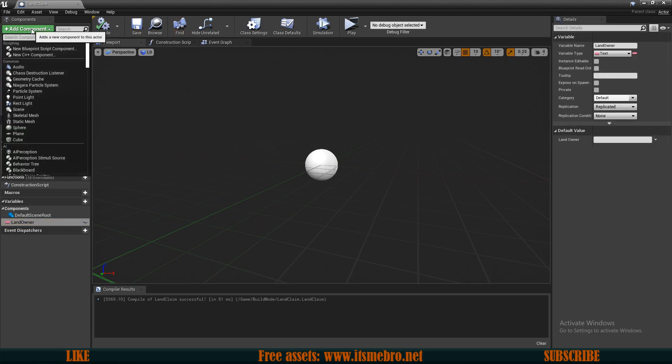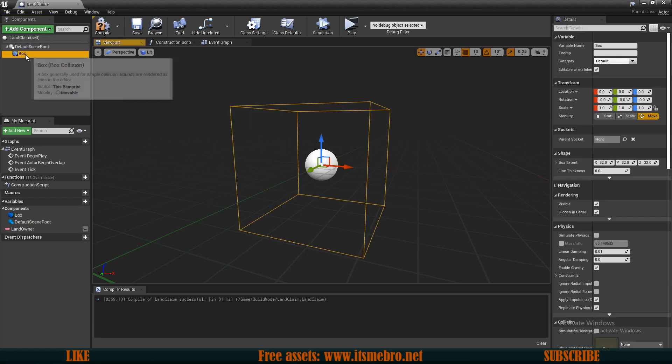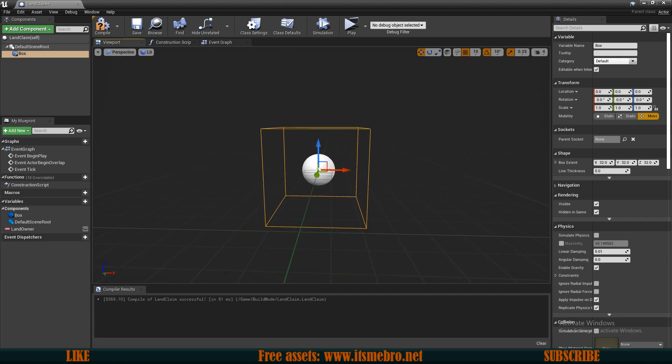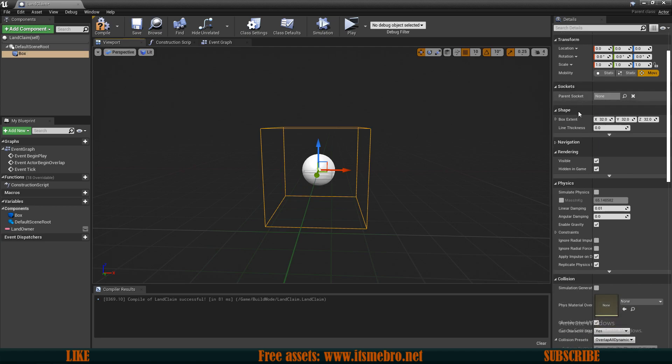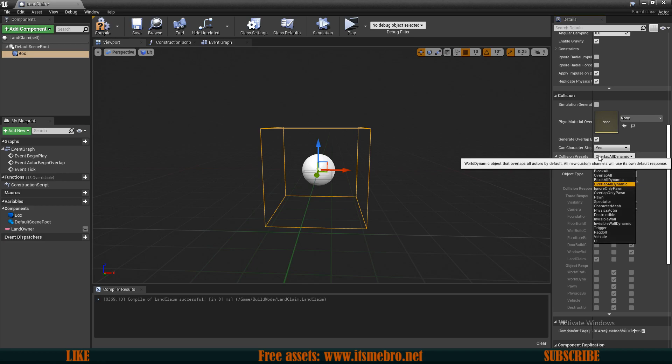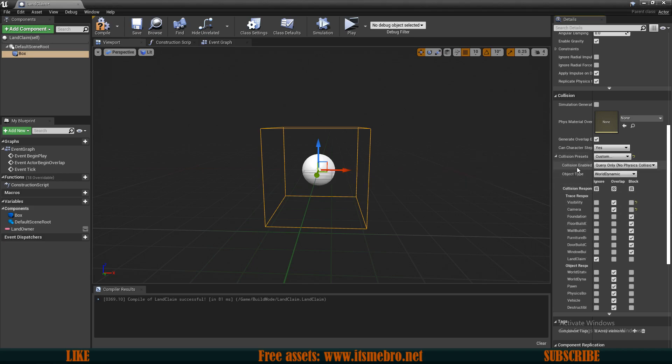For this actor we also want to add a box collision, which will be our actual land chunk. Go down to the collision settings and set the collision presets to custom. Set it to 'collision enabled — query only', then click the top ignore to ignore all channels. Except we want to block the land claim trace, so make sure we block that. Compile and save — that's it for this specific chunk.